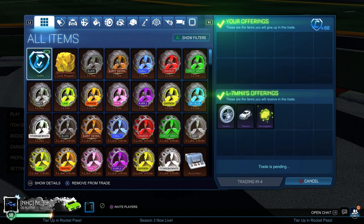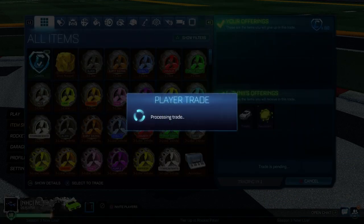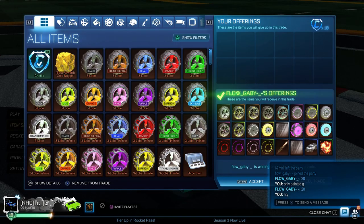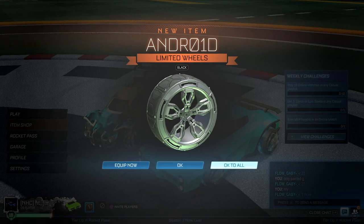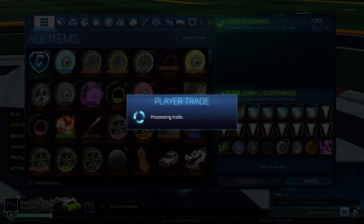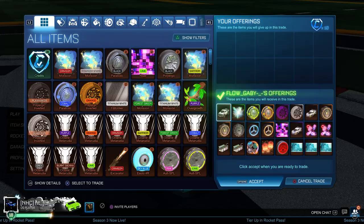It feels good to be back buying three non-crate very rares for 20 credits each — I can flip these for 40 credits each, so that's making double on what I just spent. I always start my Nothing to Somethings with non-crate very rares, but today I decided to change it up and try a different method — buying 24 painted limiteds for 10 credits. This guy had three trade windows and obviously wanted 10 credits for each screen.